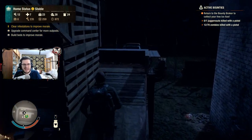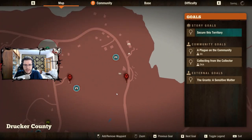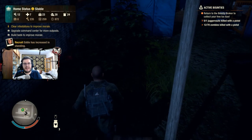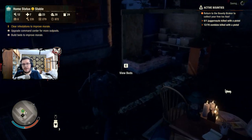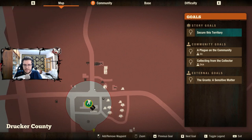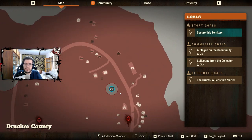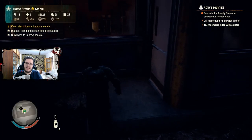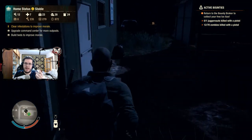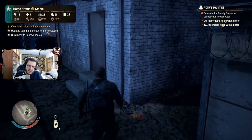People often ask what the best base is, but it really depends on your strategy. The biggest locations on the map are usually the best places, but they're impractical early on and rushing for them puts a huge strain on resources, delaying important goals like clearing infestations and controlling the area. Think one step at a time with your end goal in mind — destroy all the plague hearts, which requires ammunition, explosives, and firebombs — and work toward it step by step.